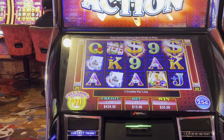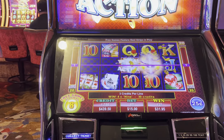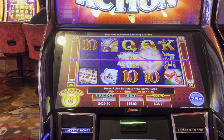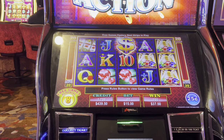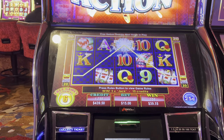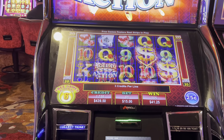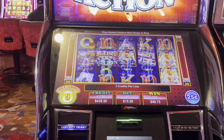Hopefully we can get a re-trigger. I think you need three of them in the bonus to get a re-trigger. When you get two dollar actions, they re-spin and everything in that column goes wild — hopefully we can see that. We need two dollar actions to come up to give us some action. Okay, that hasn't happened yet.